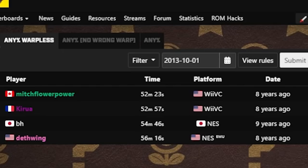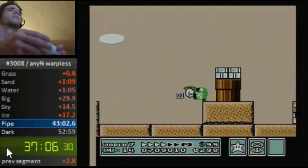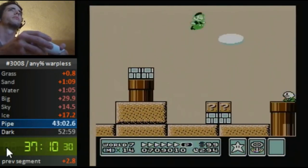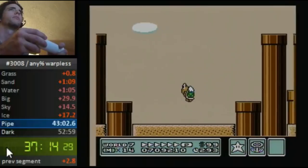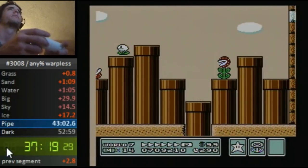Almost a year later I was able to secure the world record back using a new strategy in 7-2. I was able to save a lot more time over the slow P-Wing strategy by using what would be the second development of a faster 7-2. Using a star for 7-2 will be the most common way of beating this stage, even in today's standards. Back then we learned it would be faster to build P-Speed at the start and figure out all the jumps later.